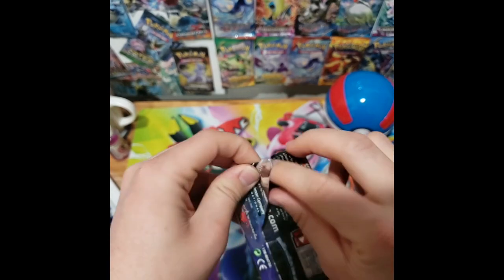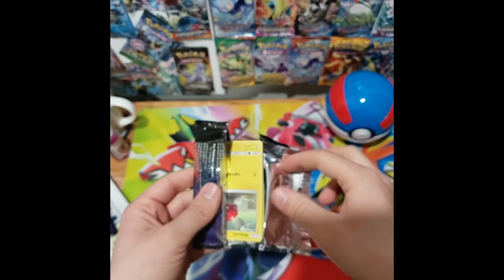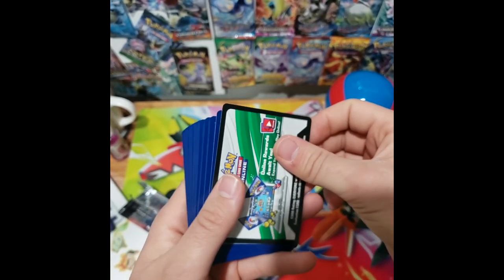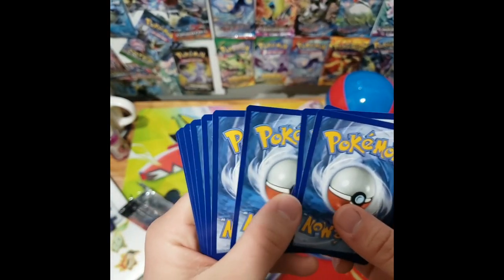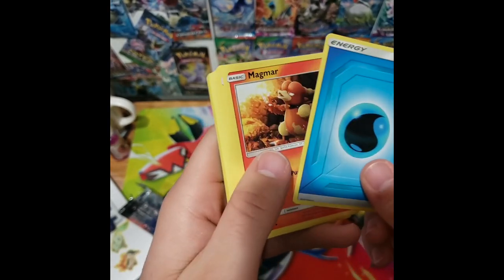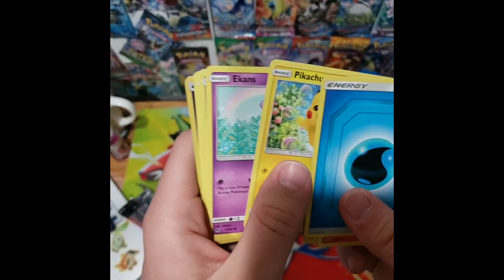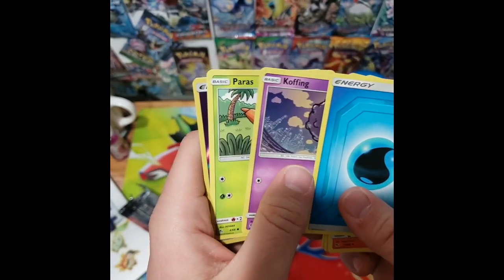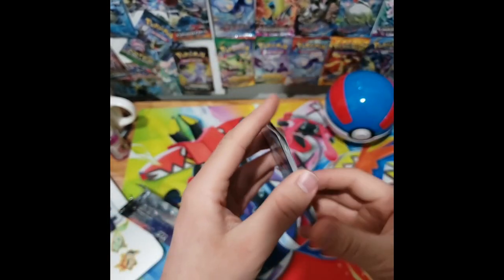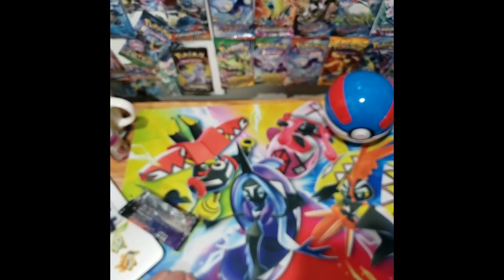Let's go ahead and see what we have. Let's end with one more GX — I think I'm feeling it. Let's see what we have in here; I'm hyping it up and it could be nothing. We have a Water Energy, a Magmar, a Rock's Grip, a Chansey, a Voltorb, a Pikachu, an Ekans, a Koffing, a Paras, a Reverse Holo Energy, and we have our rare. So that was everything from that Hidden Fates box.